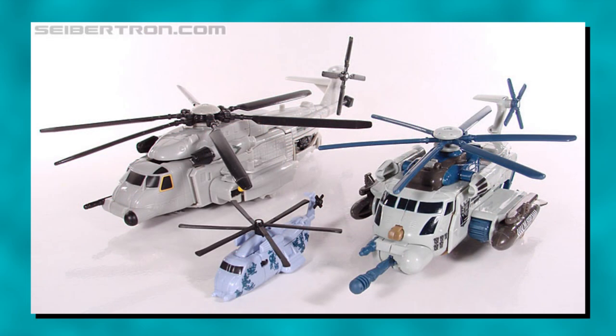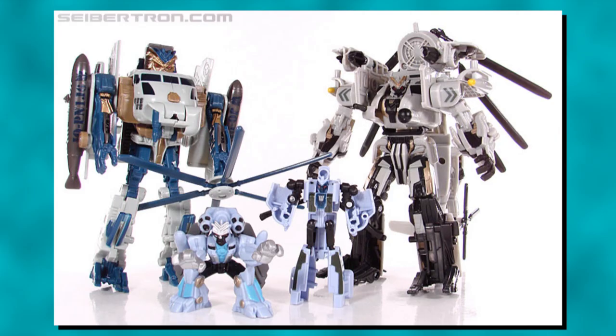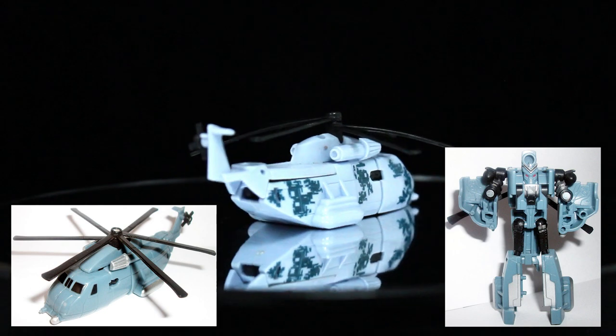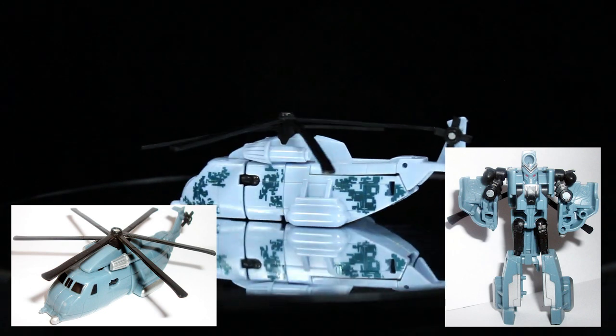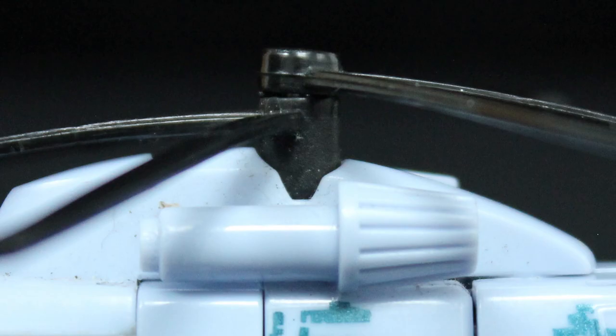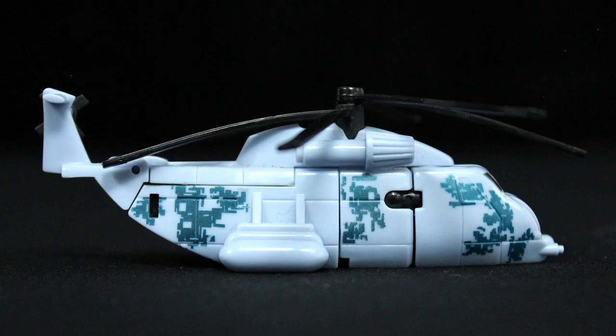Pretty much all toys of Grindor from the Revenge of the Fallen line are recoloured from Blackout, albeit in different ways. The mainline Voyager was grey, but the Legends figure is done in a brighter blue than Blackout, if just barely. Good thing they added camouflage, otherwise he'd be too derivative. As Legends-class alt modes go, this is a solid and clean heavy-lift cargo helicopter — Blackout being the Pave Low, and Grindor the Super Stallion — with spinning rotors, though the main rotor halves are intentionally unaligned for simplicity, and it's only noticeable from certain angles.